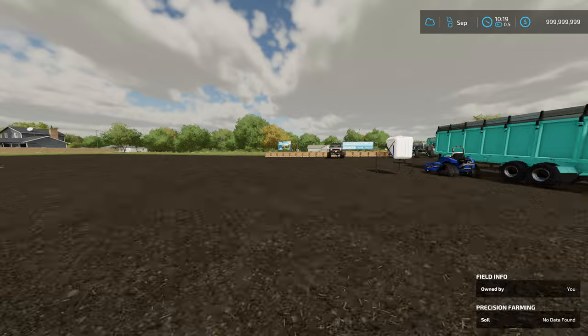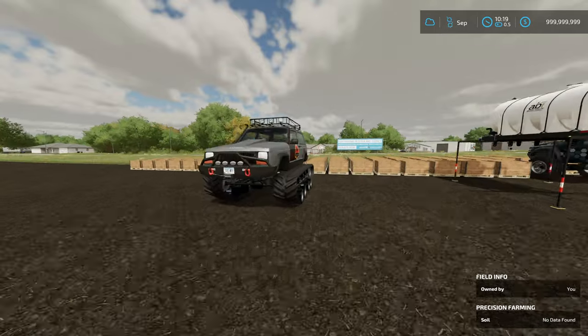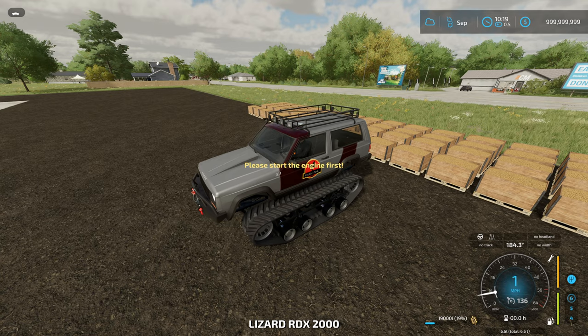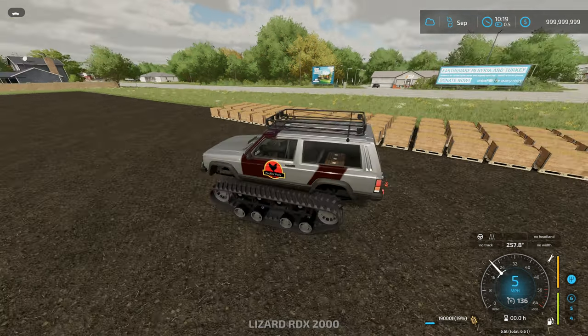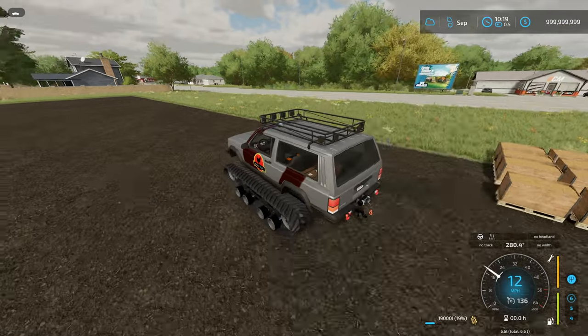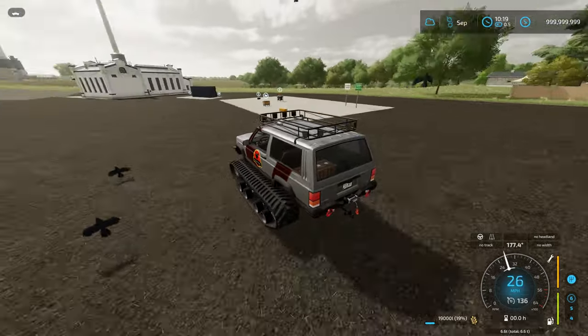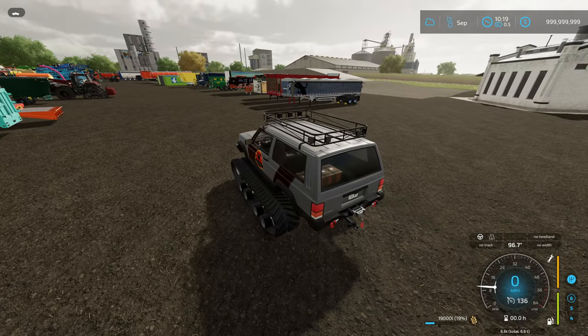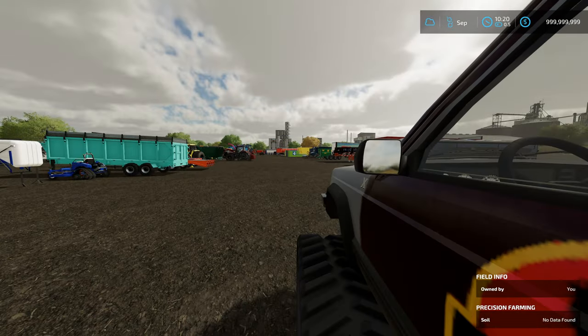The more power mod, which I've had on this whole time, simply doubles the value of power on everything — there are no visuals to it whatsoever. Once you install it, it just doubles the power on every vehicle, which means you can tow crazy things with any vehicle — basically take the smallest tractor and run the biggest implement with it.